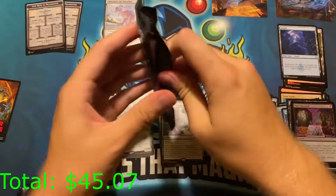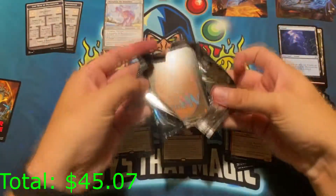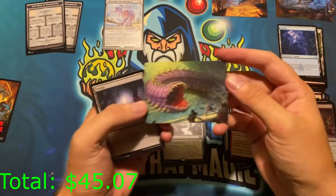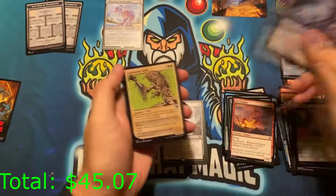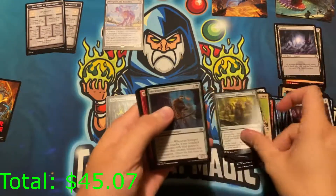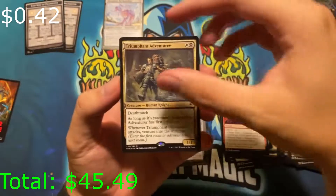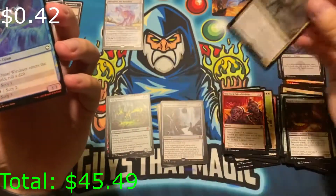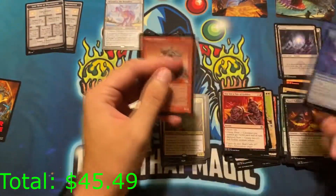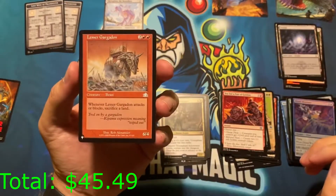You guys experienced that in your openings — let me know if your foil cards are thick. We got a list card — Purple Worm, unsigned. Some uncommons and commons. Triumphant Adventurer as a rare. Foil uncommon and a basic. I always forget — the list card feels fine, the other foils feel thicker. And we have Lesser Gargadon — not the Greater, the Lesser.